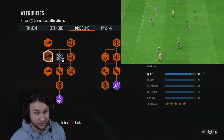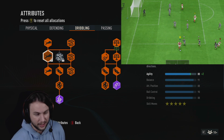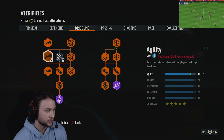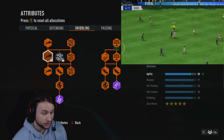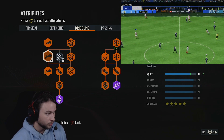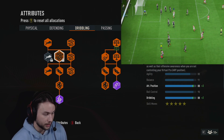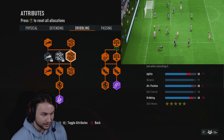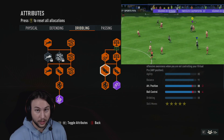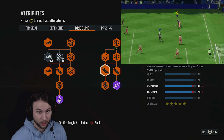80 agility for a 6'7 build is really not too bad at all. If we wanted to max out agility we'd get 82, but you probably won't notice much of a difference — and then you won't be Lengthy anymore, so that's why I have the build as is. The dribbling stats are great: 91 balance, 90 ball control, and 88 dribbling. With the Skill Dribbler perk on this build to increase the dribbling stat even more, it's probably mid to high 90s.